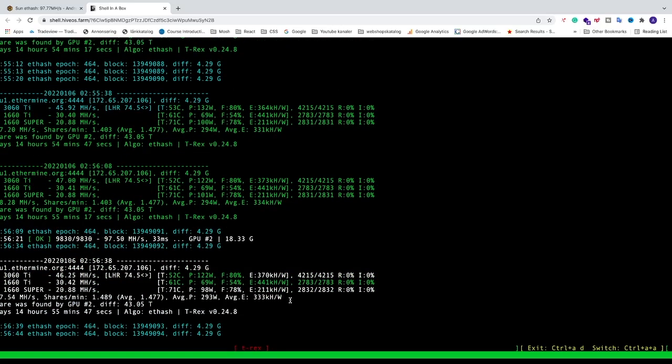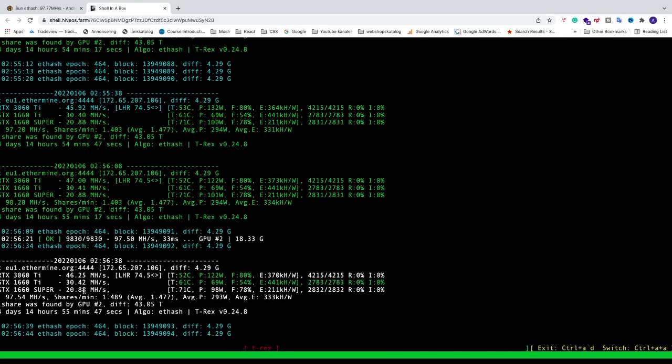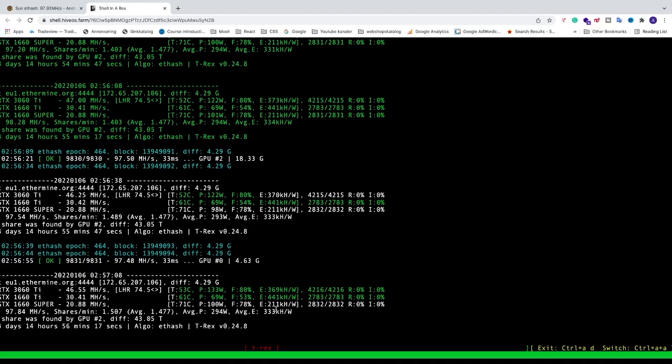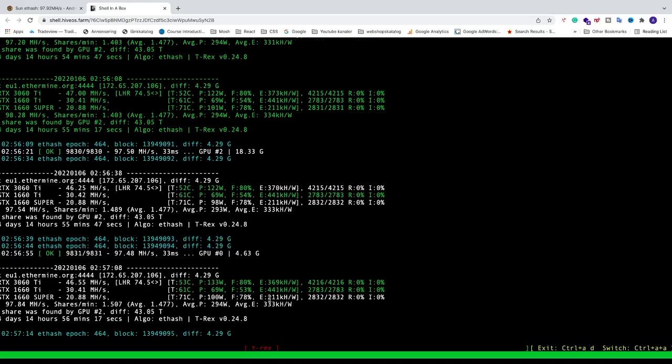What we want to accomplish with these overclocking settings is to increase the hash rate, lower the temperature, lower the power consumption, and increase the efficiency. Right now we have 211 which is not that good — we want to get to about 400 plus.